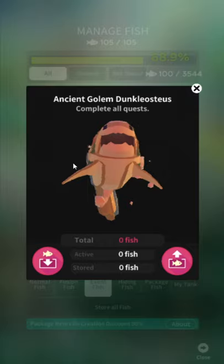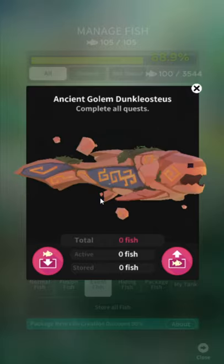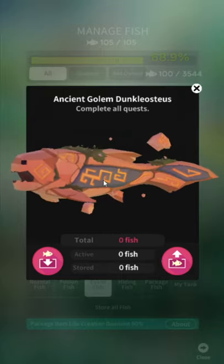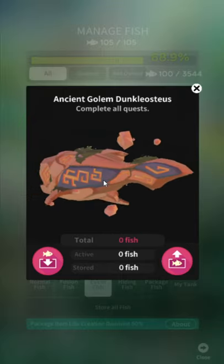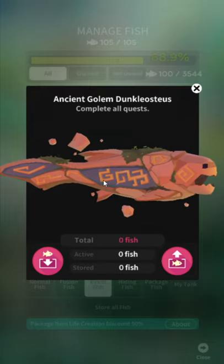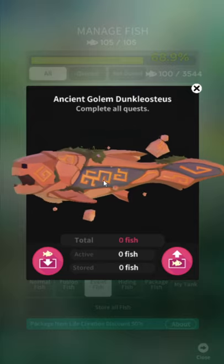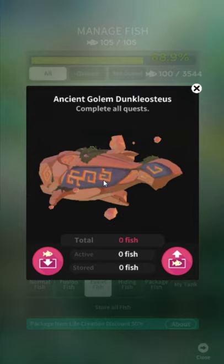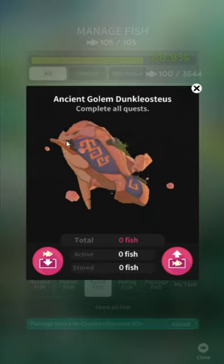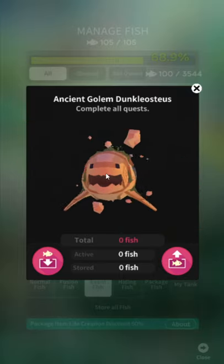Ancient golem Dunkleosteus — finally we get an ancient fish. We've been saying for pretty much four years: have a prehistoric event, like a Cambrian explosion event with a bunch of ancient fish, dinosaur fish — that'd be really cool. But we can't have nice things, can we? Anyone that's played this game for more than a few months realizes we really can't have nice things. It's a shame.